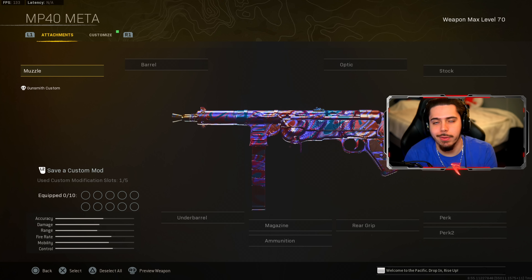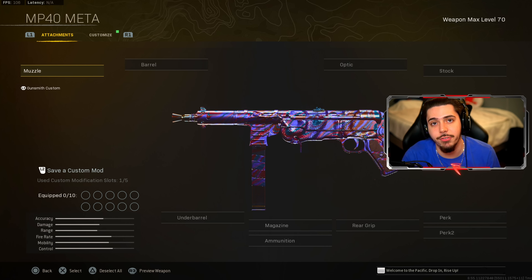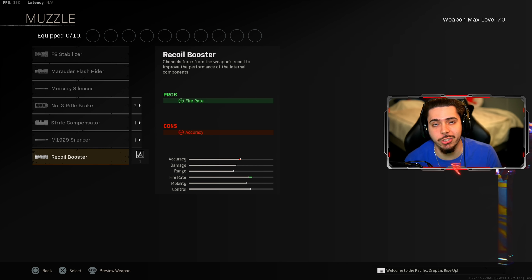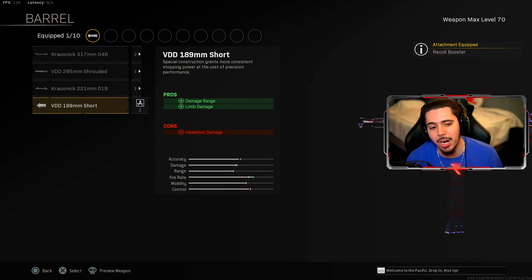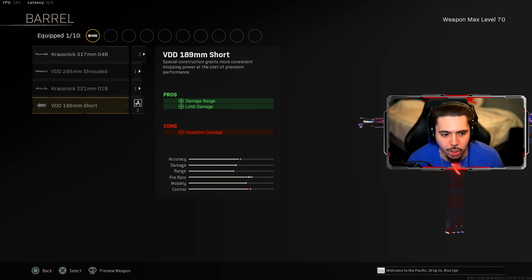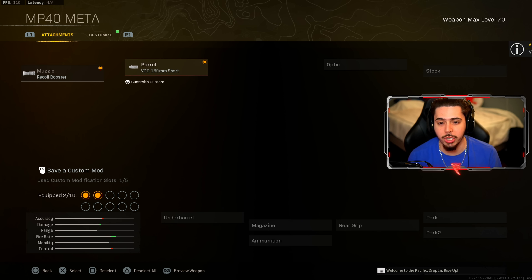Starting off, we got the MP40. Everyone loves this thing — super easy to use. So here's my setup that I believe you need to be using on Rebirth. Starting off, we got the recoil booster — increasing fire rate leads to a faster time to kill. For the barrel, we have the short barrel. This is the new meta barrel to be using. The Krosnick 317 just ain't it anymore. You get damage range and limb damage, basically just making the MP40 stronger.